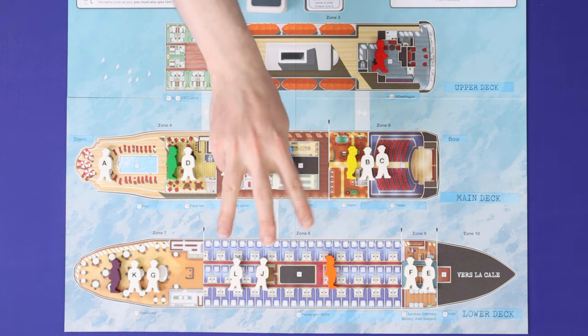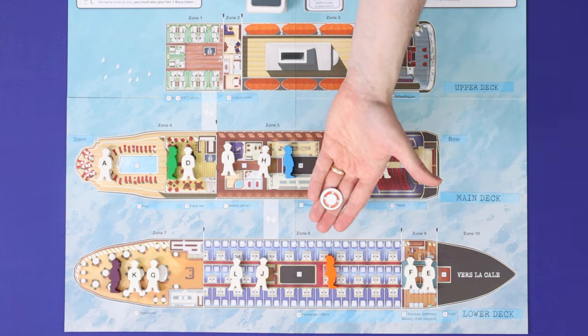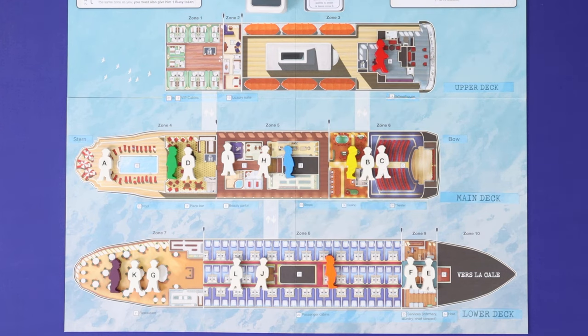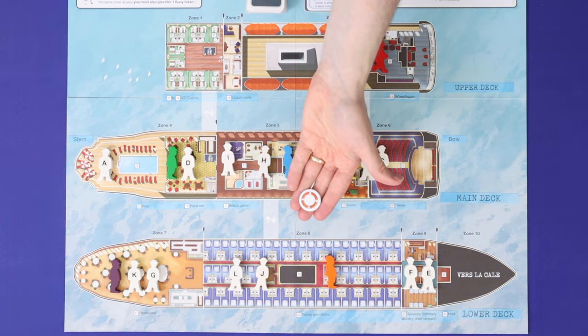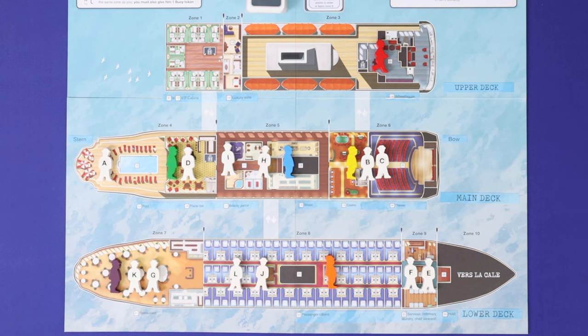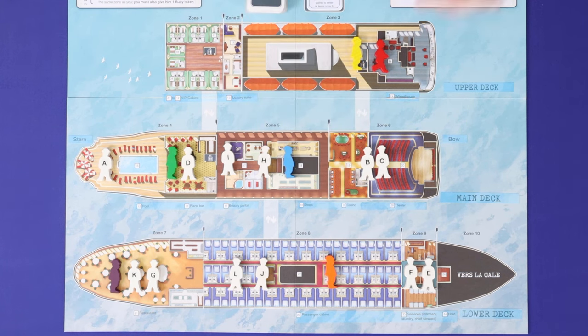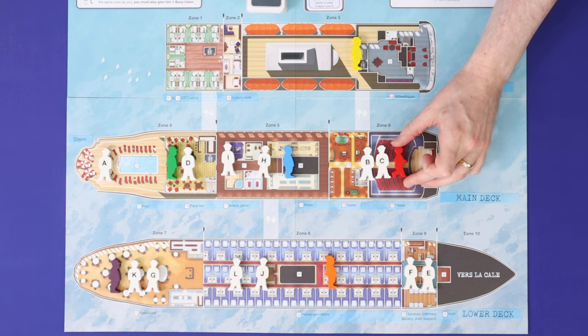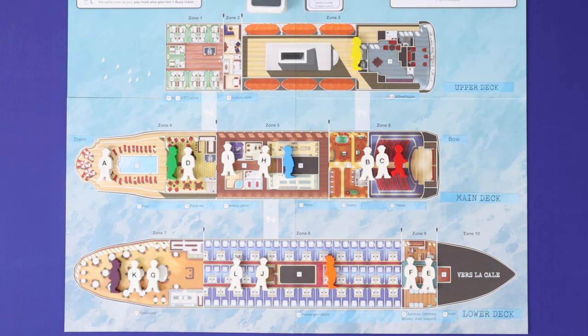On a turn, a player has three action points to spend, plus bonus actions for spending lifebuoys from their possession. Action points may be spent to gain a lifebuoy — effectively saving that action for later — to move your detective to an adjacent zone, to move the purser to an adjacent zone, or to investigate in a zone where your detective is and the purser is not.